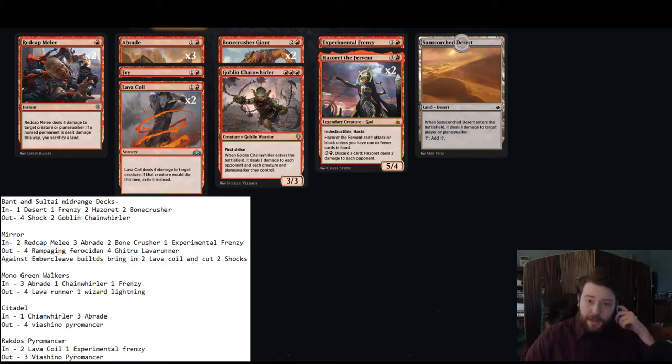Experimental Frenzy in the sideboard is similarly for grindy matchups where we want to outgrind opponents. The sideboard Goblin Chainwhirler is a one-of — I think it isn't the best time for Chainwhirler since Citadel decks are moving away from the All-In Elves build. I'd much rather have Ferocidon in most of those matchups anyway, dealing incidental damage and turning off life gain. Those decks have Blood Artist, Lurrus, and other ways to gain life that can be quite annoying.